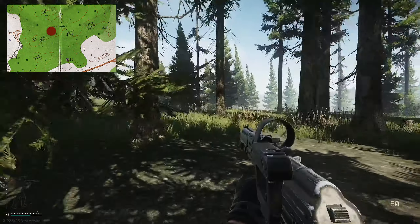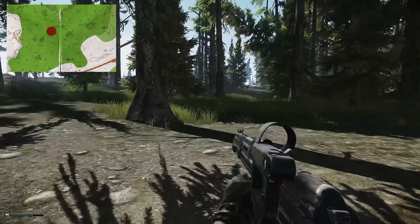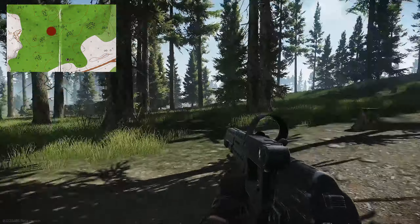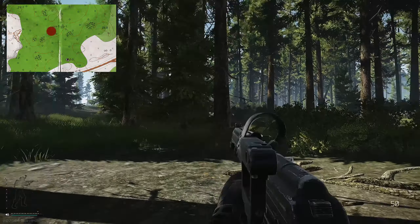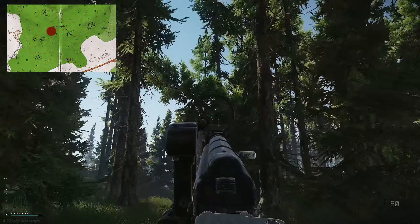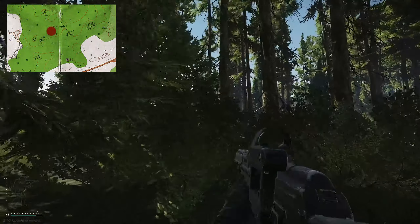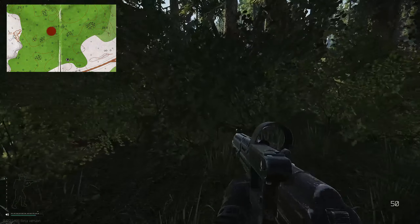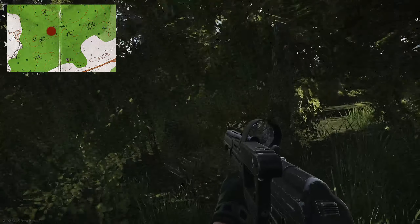Scav hut is here, the water is just along down there, and the road is up here. You've got this kind of clearing — if you're heading from scav hut towards the lumber yard, you can see this tree that's knocked over. On the opposite side there is another knocked-over tree, and you've got this big bush here. The stash is just here.